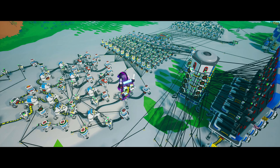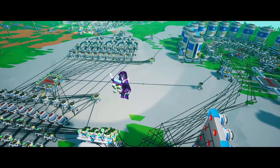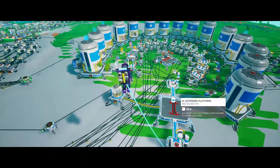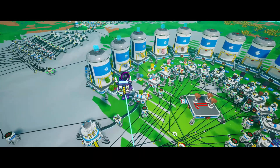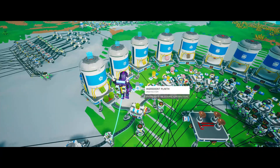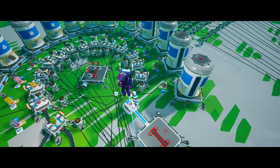The binary counter counts up to the requested number, and the selected number is stored in that section which we'll check later. Here in the middle we have the resource storage and auto arm section. Each large canister contains one kind of resource — we're in creative mode so I put an item plinth so I didn't have to fill up all the canisters. This platform in the middle is very important because it counts the number of items picked up by the auto arm.